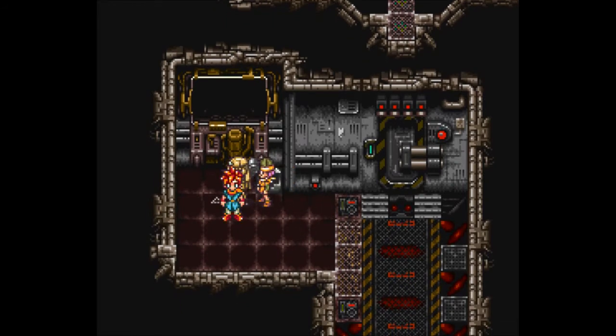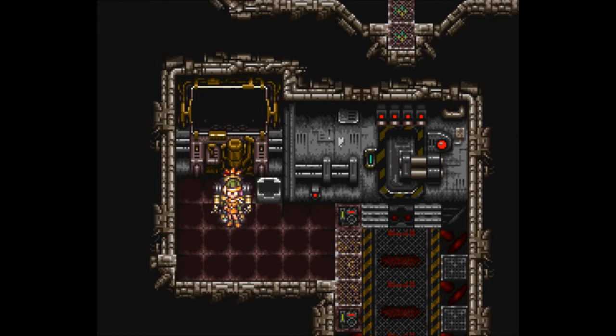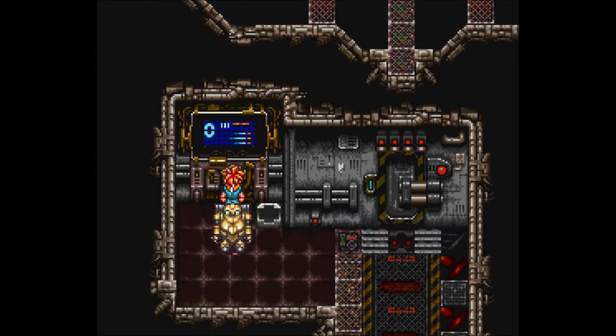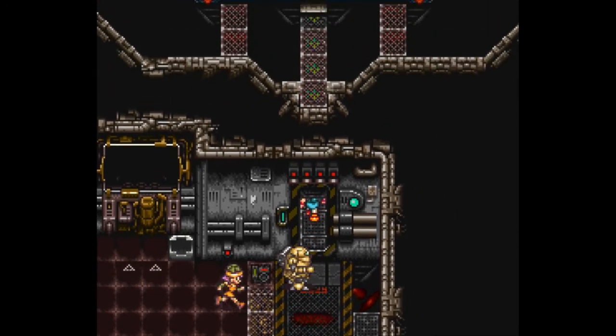Hold on — do you guys remember the password? It's kind of important. I know it was from last session, but we can remember it. Xabi operational — enter password for Xabi. We got Triangle, Circle, X, Square — yes, clockwise from 12 o'clock position. And we have opened the door. Awesome.